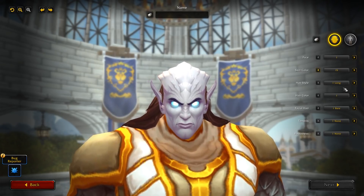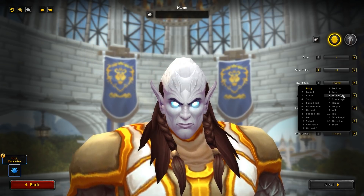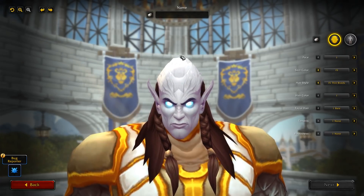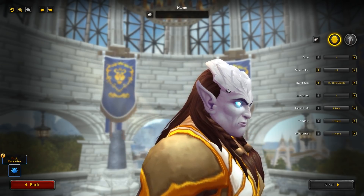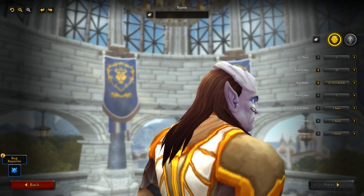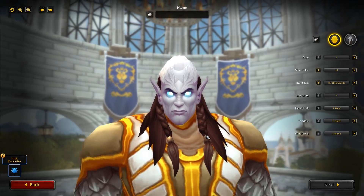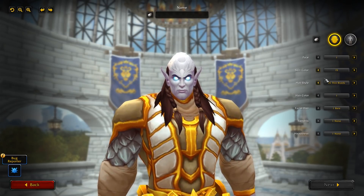As for hairstyles, there is an absolute ton of brand new hairstyles — nine to be exact, which is absolutely insane. The first one is Thin Braids. You can't customize that forehead piece, but it does still change depending on the hair, which gives you kind of a fun final look. You can see two braids coming down the side, long at the back — not a bad look. You've also got Chrono Mage, which is kind of like a crown with a little ponytail at the back.